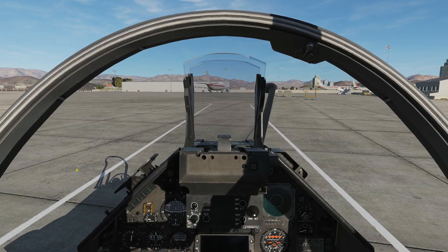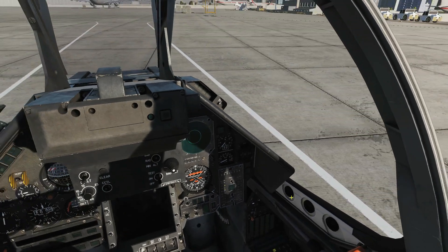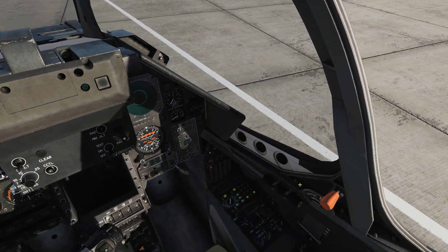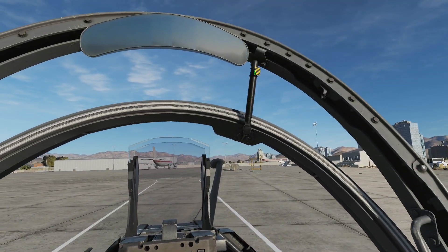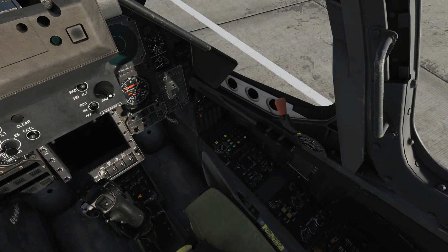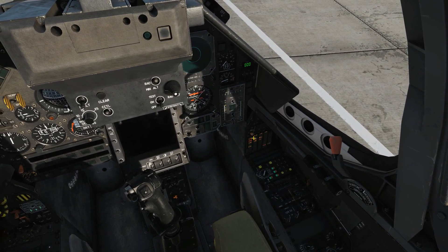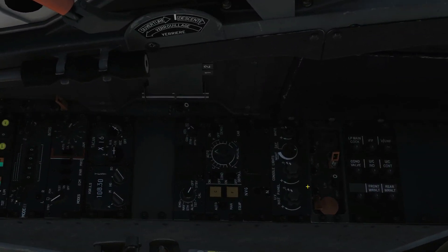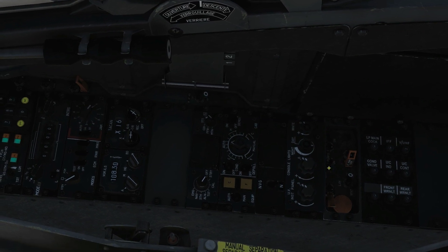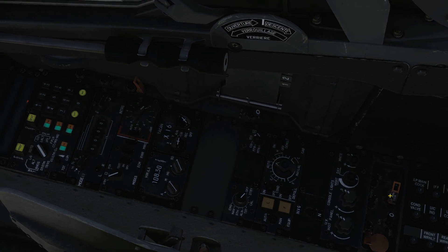In a cold Mirage now, let's get started. Handbrake up to make sure we don't roll. Canopy close with right click. Click on the strut with left click. Left click to seal. Next, battery on. Down to our starter panel and boost pump on. Boost pump on. Fuel cover off.